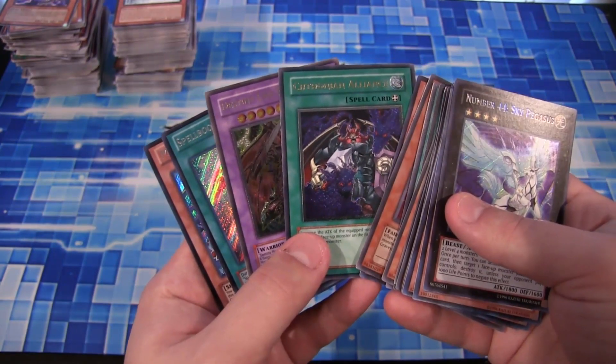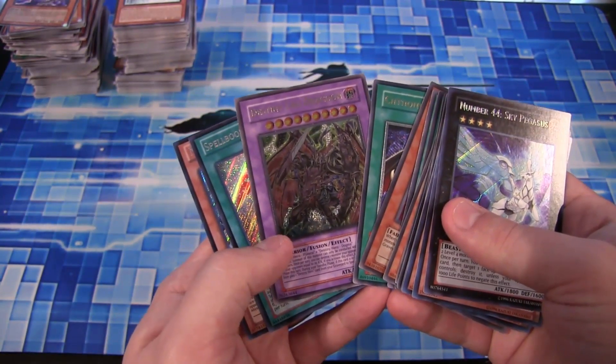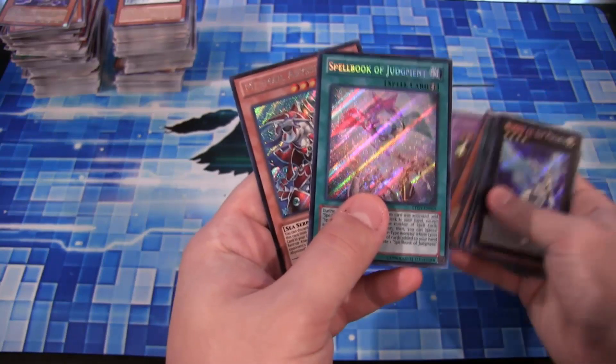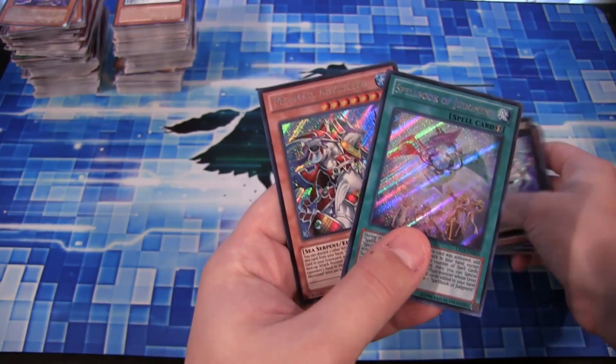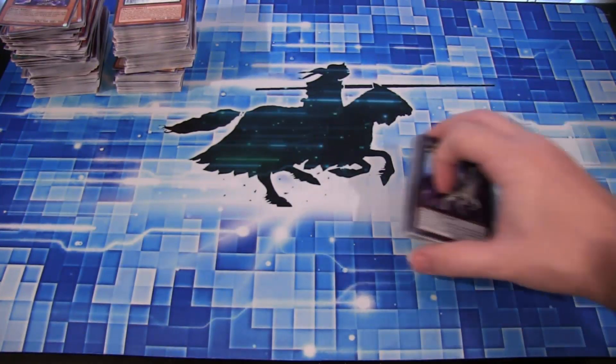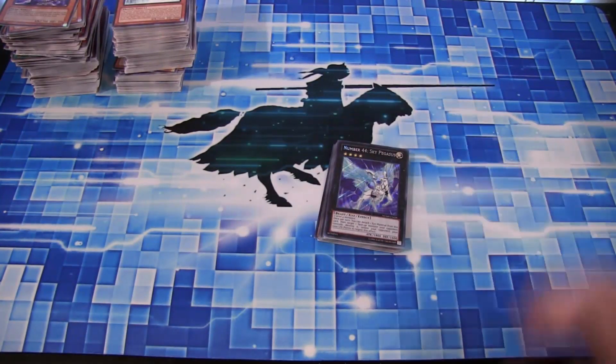Ultimate Rares: we had a Shethonian Alliance and then a Destiny End Dragoon - really awesome looking as an Ultimate Rare. And we were even able to get two Secret Rares, which are Spellbook of Judgment and Mermail Abyssleed. So I think it's a pretty good random pack opening - not as good as the last two I had, but those were really crazy. And maybe this time people won't say I staged it - it's not going to matter, people are going to believe what they want.